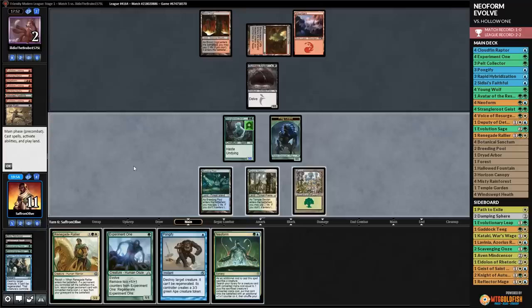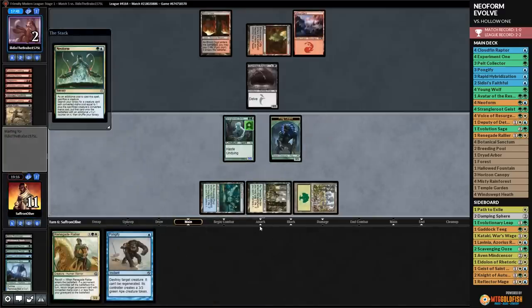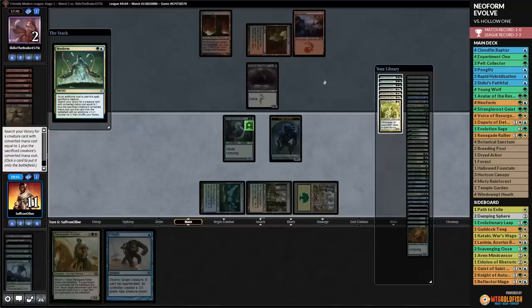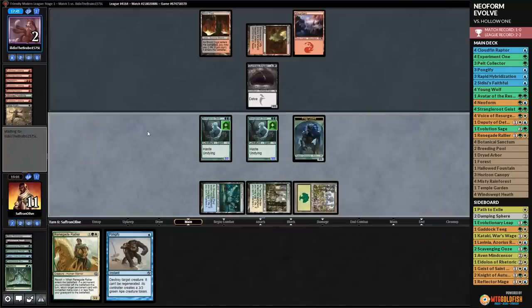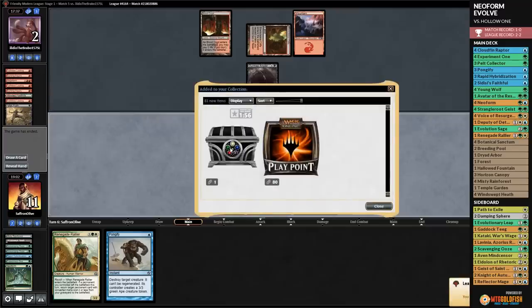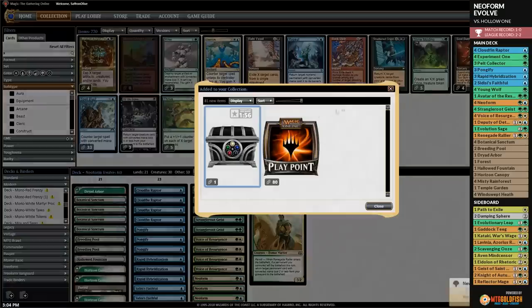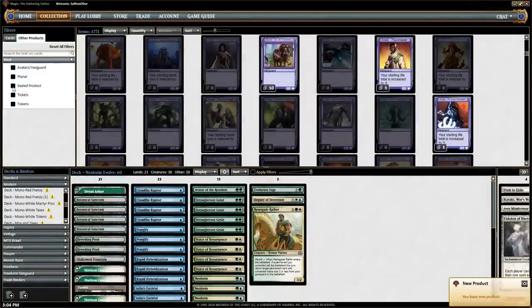We use Rapid Hybridization in response. Opponent passes. We draw Neoform! We play Experiment One and Neoform it, sacrificing Experiment One into something. We play Strangleroot Geist in combat and it closes it up - we get the 3-1 in the match with Neoform Evolve! The kids are eating tonight - we open a Treasure Chest!